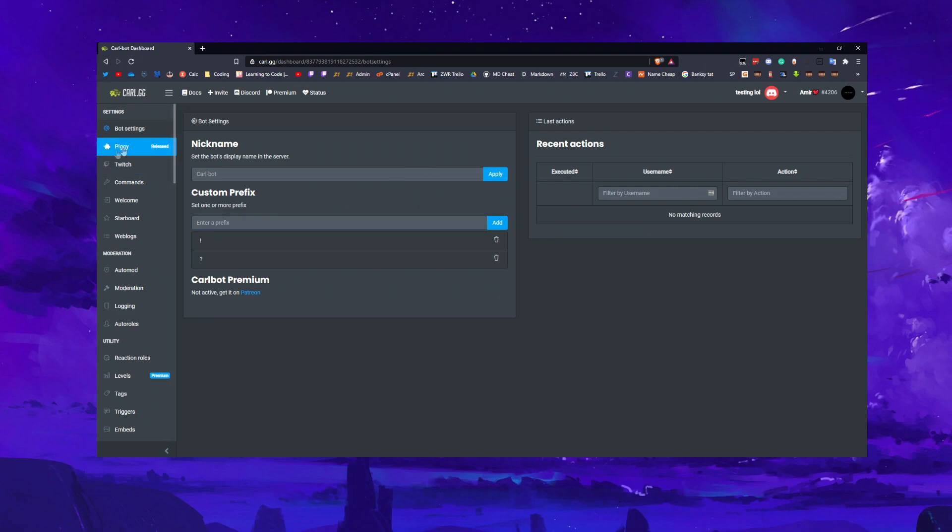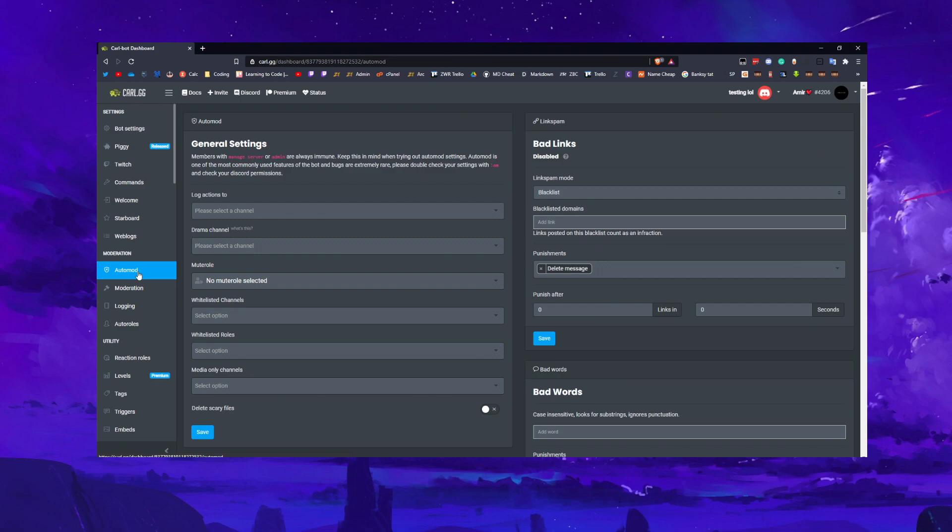I'm really only going to be showing you commands, moderation logging, and reaction roles. Levels is a premium service and I wouldn't recommend it — I'd use Arcane for that, which I'll have another video on. Going straight into auto mod: this is where you handle links, invites, bad words, etc. The log channel is where deleted messages or bans get reported. The drama channel is premium only — it posts punishments publicly. I wouldn't really bother with that.